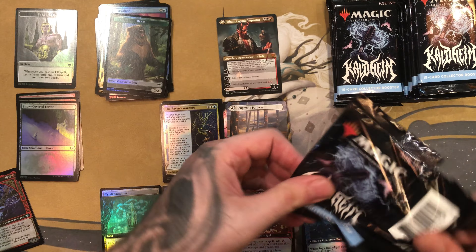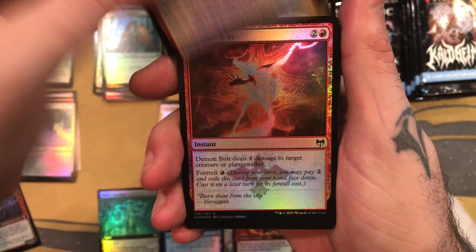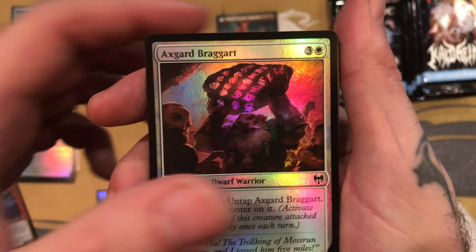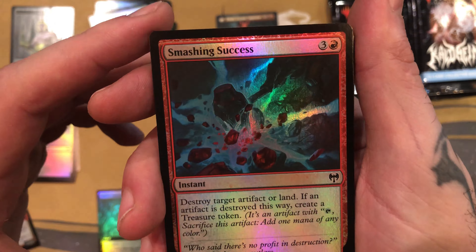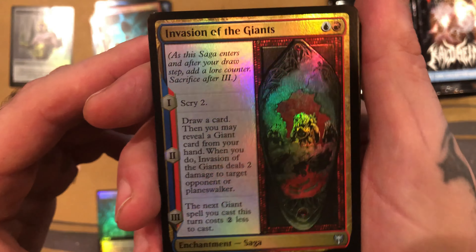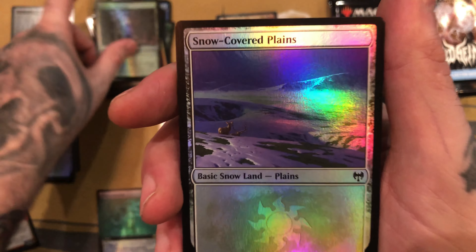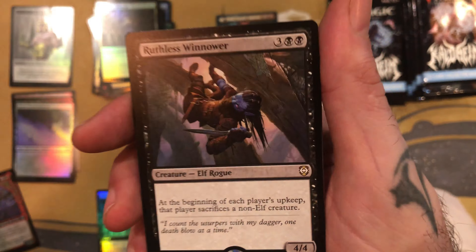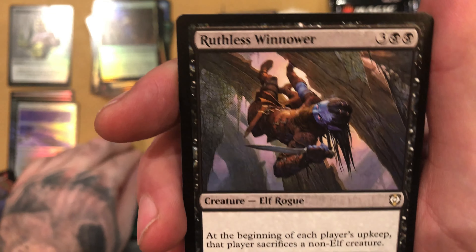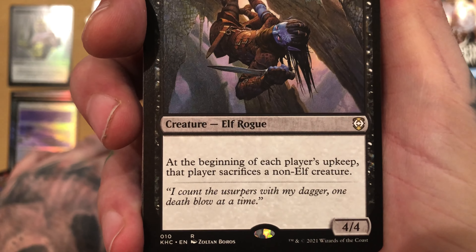And then a Birgi God of Storytelling — that is a pretty awesome looking foil. And then the flip side is Harnfel Horn of Bounty. Cool. Showcase Foil Rare slot. And a Bear Chicken token. Man, there's so many different variants of cards. I'm just gonna put all the Showcase cards in one pile to keep it a little simple. Let me move this out of the way so we're not blinded by glare. Mythic should be at the top anyway, right?